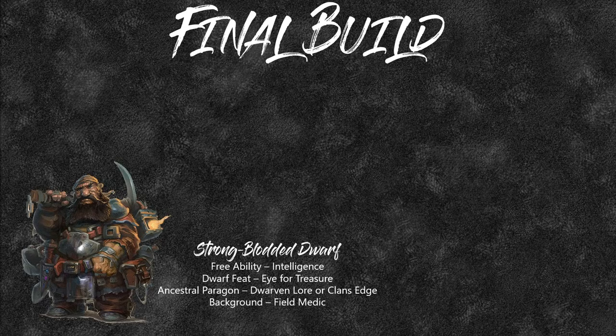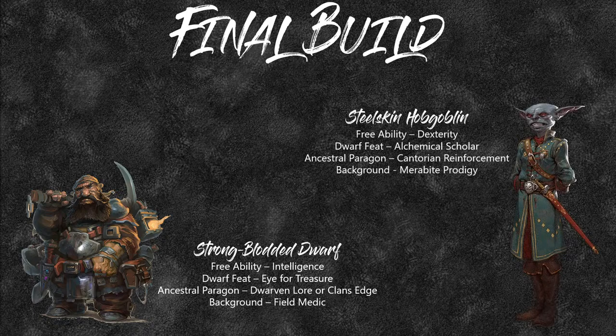For the final build, let's look at a Strong-Blooded Dwarf. Your free ability will be Intelligence, giving you Wisdom, Constitution, and Intelligence as starting stats. You'll choose the Strong-Blooded Dwarf heritage, and your Dwarven Feat will be Eye for Treasure. You can also choose either Dwarven Lore for extra lore skills or Clan's Edge for a dagger bonus. Your background will probably be Field Medic. Alternatively, a Hobgoblin with Dexterity as free ability, Hobgoblin Feat as Alchemical Scholar (giving ten formulas at level 1), Ancestral Paragon feat as Cantorian Reinforcement, and background as Meribite Prodigy.